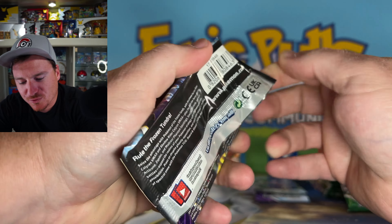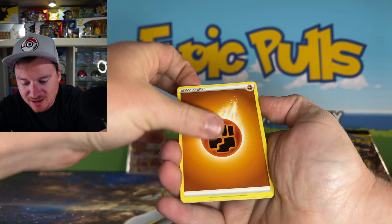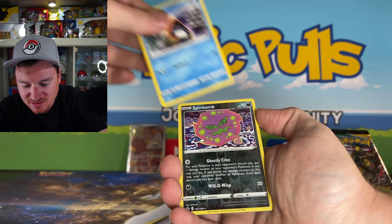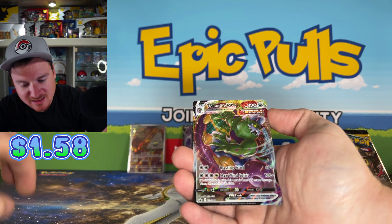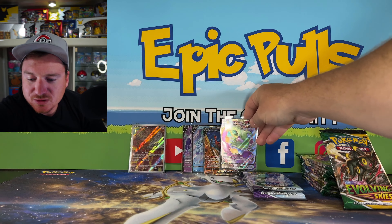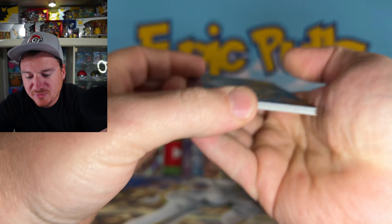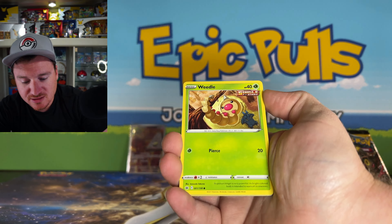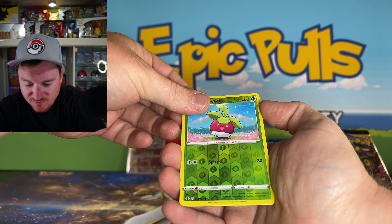We could pull non-holo rares for the rest of these packs and I would be totally okay with that after that hit right there. Alt art goodness coming out for Chilling Rain — didn't think it was gonna happen today, but there it is! And that puts Evolving Skies in a spot to do something for us as well. Spirit Tomb for a reverse. Looks like a VMAX here — and it is the Tornadus VMAX! Awesome card, love the artwork. Chilling Rain putting it down on the Epic Pulls board today — couldn't be happier pulling that alt art. Should we crack into some more Chilling Rain? Drop a comment below and let me know! BunSuite for a reverse.